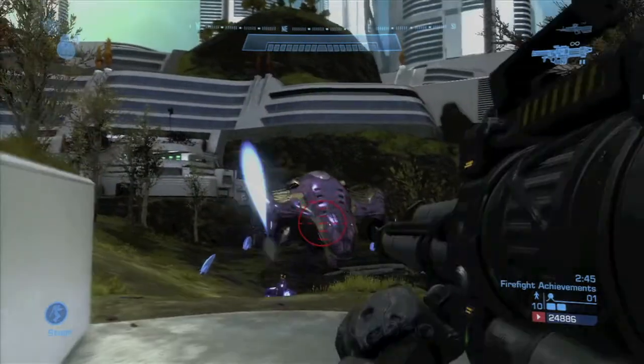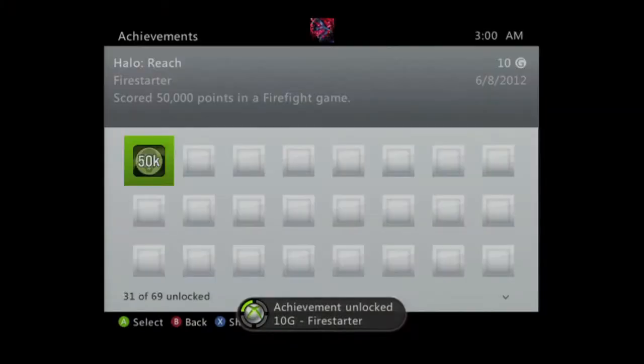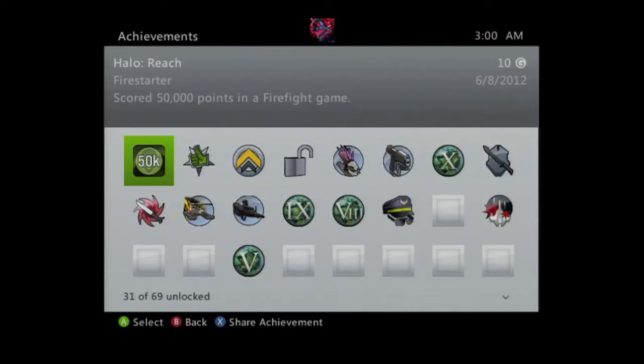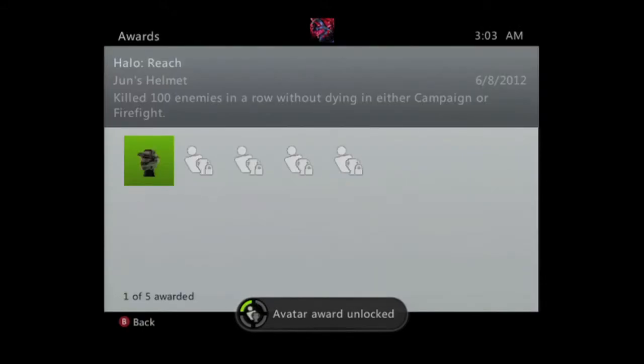It takes about an hour to hit a million points, but we'll be clearing four achievements out of the way. So the first one is Firestarter, which is a score of 50,000 points — that'll take you no time. You'll also get an avatar award if you don't have it already: it's Jun's Helmet from the campaign.